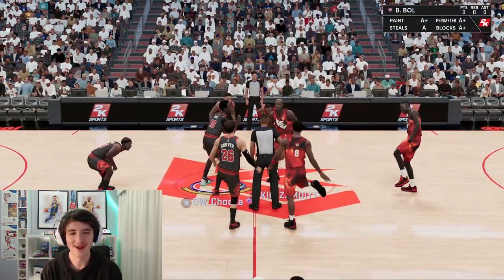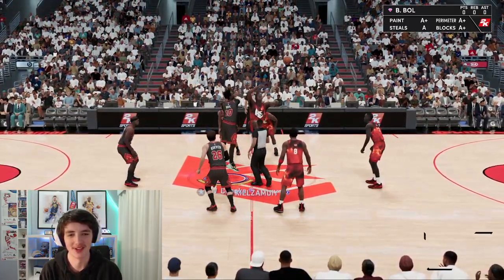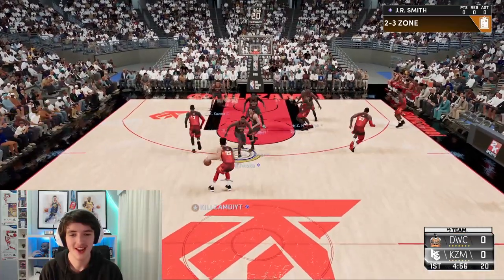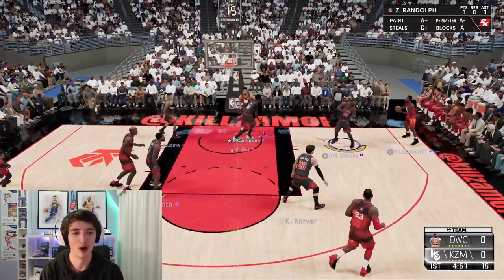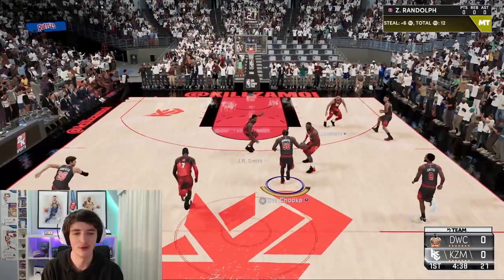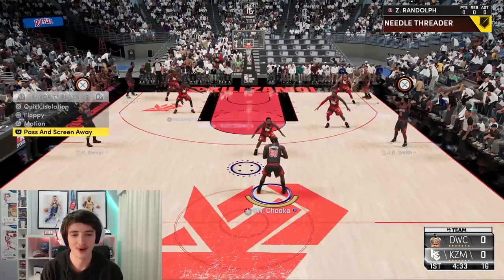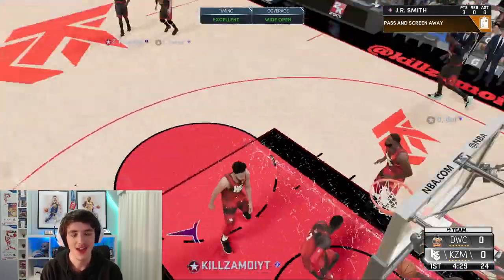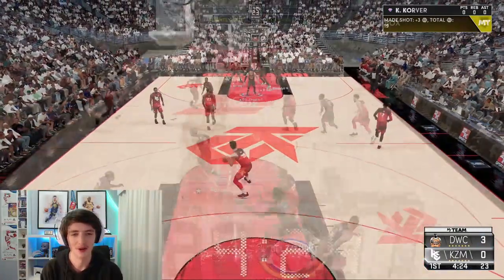Look who we have here — coming up against Killzamoy in our game with this Galaxy Opal Zach Randolph. It's been quite a while since I've played Killzamoy, so we'll try to get a good game here. I love these jerseys, by the way. Make sure we get a good game and see how well we can do with Zach Randolph. Nice steal there by Zach Randolph off the bat. I think he knows I was about to go corner. One assist so far with Zach Randolph.